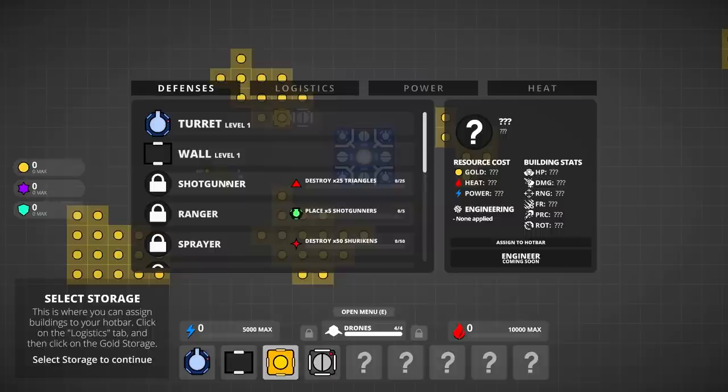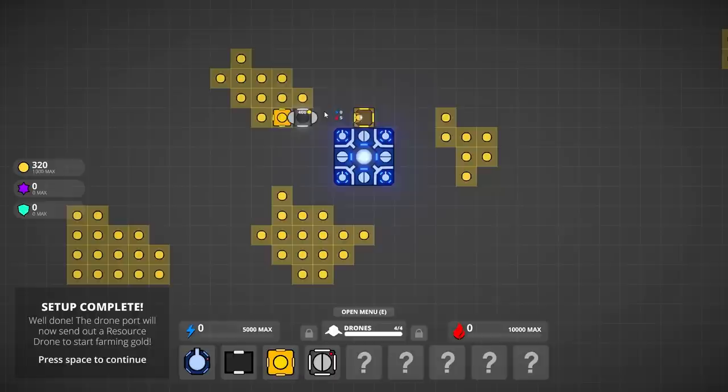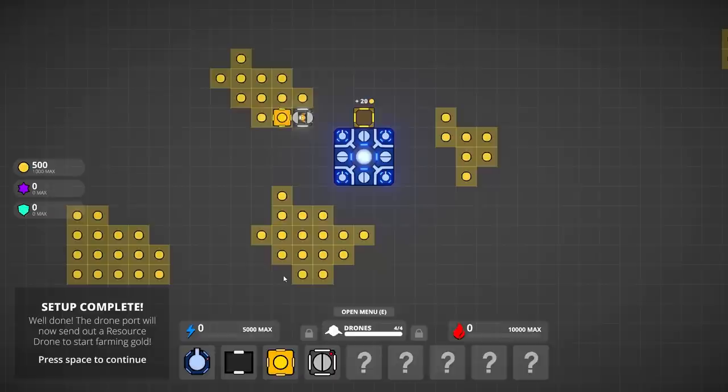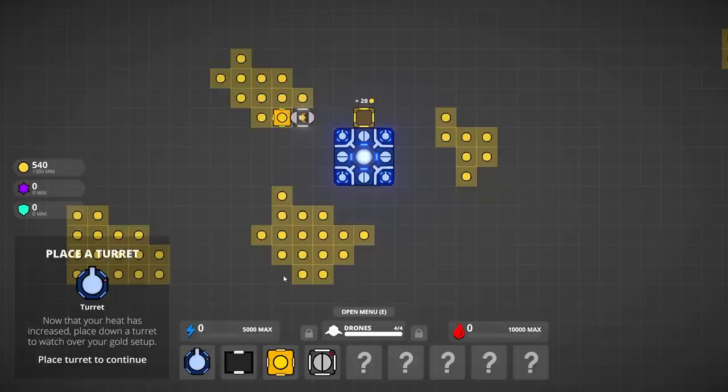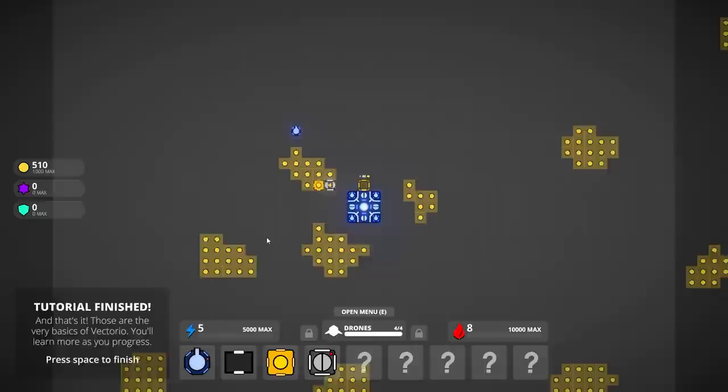You need gold storage. You can assign buildings — click on the Logistics tab. Gold storage — place the gold storage down. Each port... I'll now send out a resource drone to farm gold. Heat will increase, more enemies. Now that my heat's increased, place a turret to watch over my gold. Manage your power, you can only supply so much. And that's it.